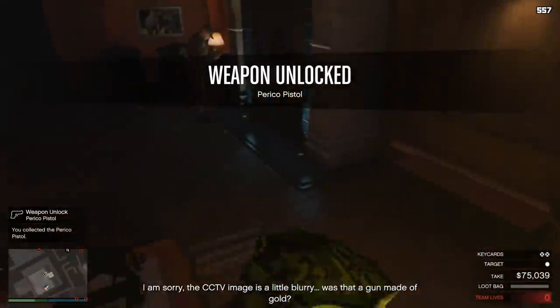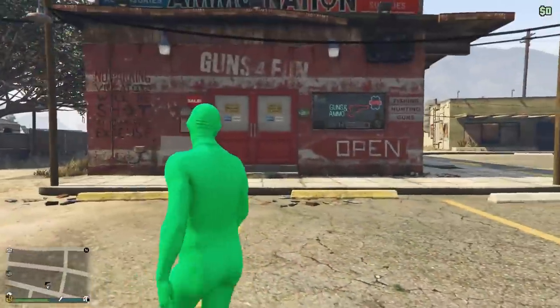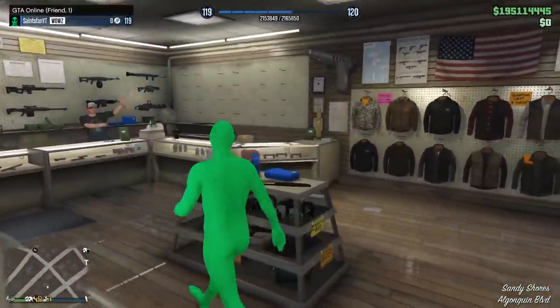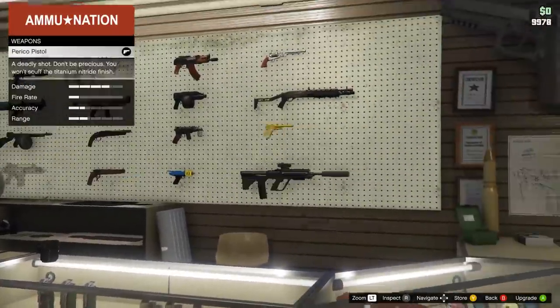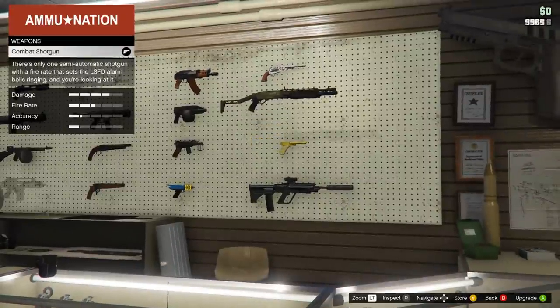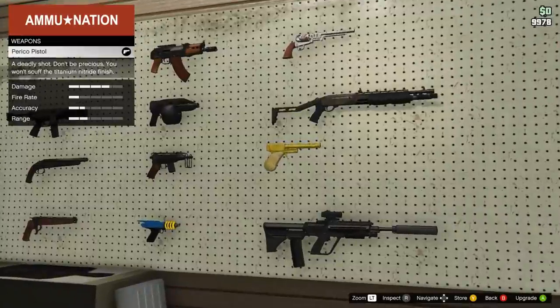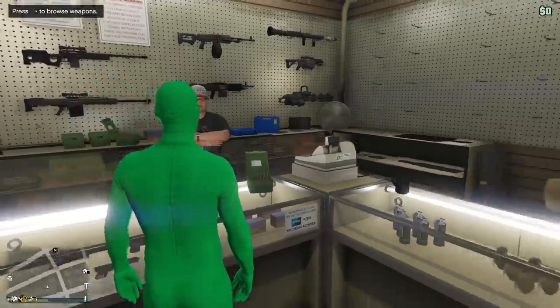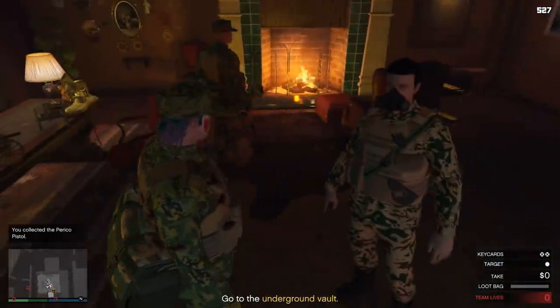That's how you get the Perico Pistol. In free roam, head to Ammu-Nation — I'm not exactly sure of the cost, maybe around 300k, but actually this one I did not have to pay for when I unlocked it in the heist. It might have been a glitch, but it may be free for everyone. Also, we tried dropping the pistol for a friend and it wouldn't let us, so you can't cheese it that way.